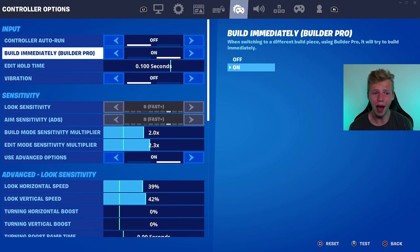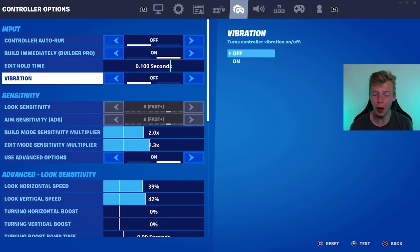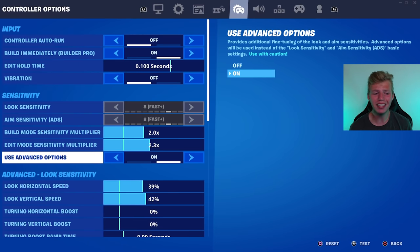I don't like auto run — it messes me up — but obviously I have build immediately on. Vibrations in any competitive setting are bad because they can throw off your aim. I like to have the best advantage possible with aim, so I have that off. Obviously advanced settings are on.